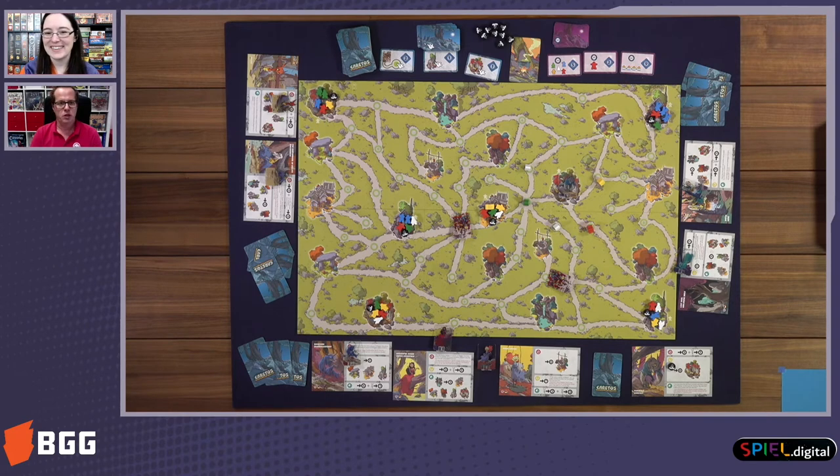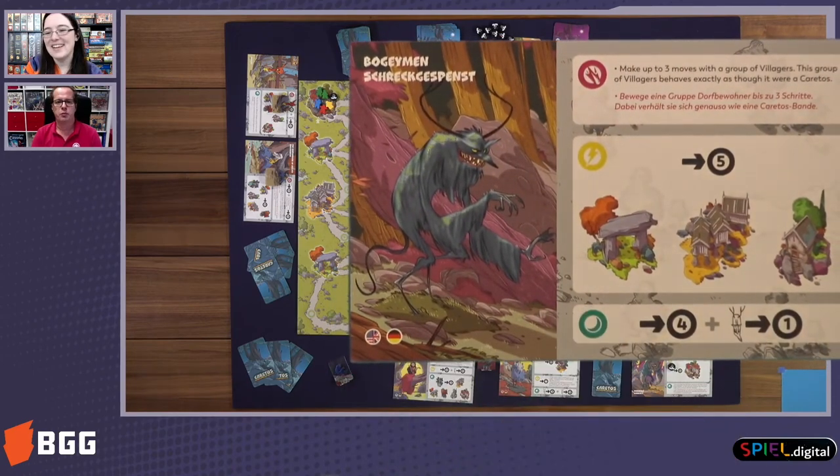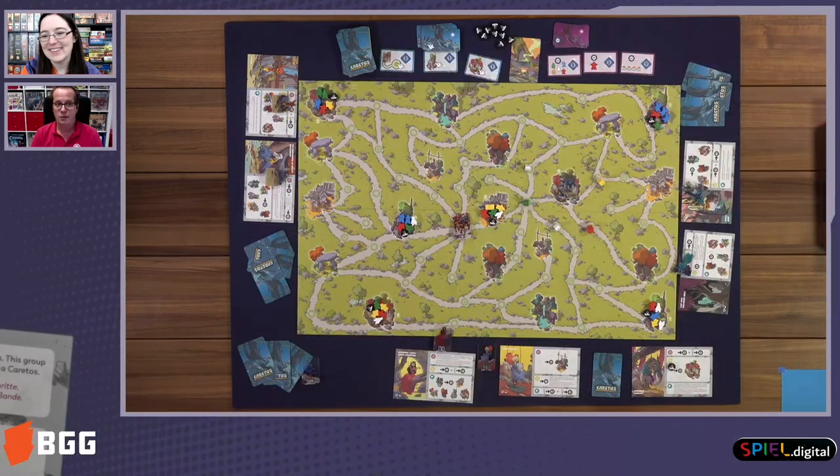This is a simple game in terms of mechanics, although you have many options because each monster is unique — all monster cards are unique. For example, the boogeyman can jump between several locations. The carretos are two monsters that don't belong to anybody. They can be moved and used by any player.